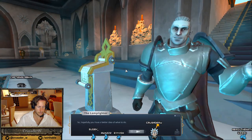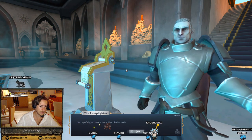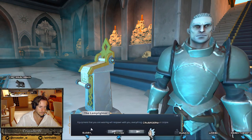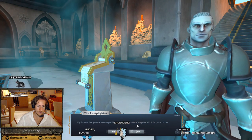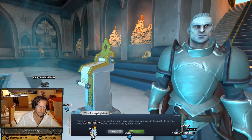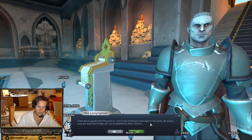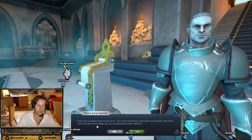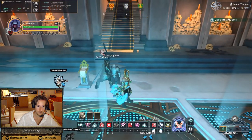The lamplighter. So hopefully you have a better idea of what to do. Equipment that you are wearing will respawn with you. Everything else will fall to your corpse. There are no quests from this point on. You'll have to find your own place in the world. Be careful once you leave the temple — you can be attacked by other factions. Yeah, nice one. That's been a long time!